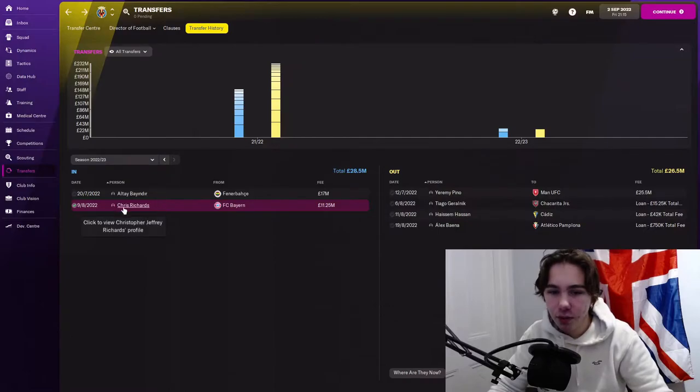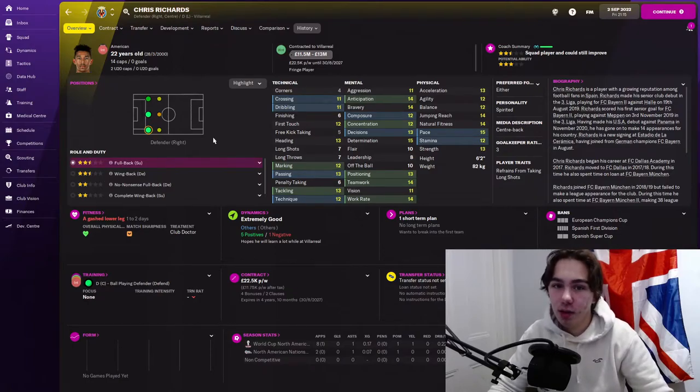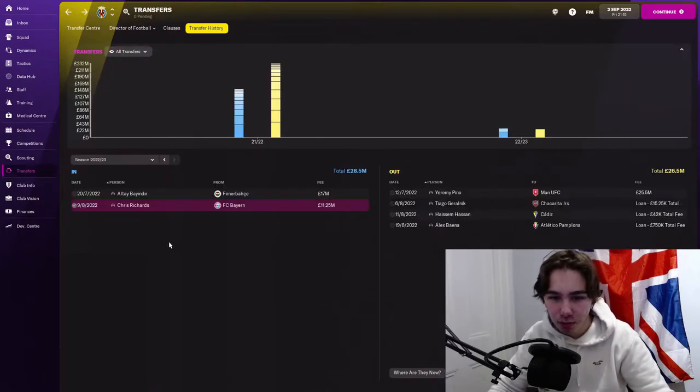To finish off the signings I got Chris Richardson, who can cover across the back three to a decent level at a good age. It was just because we were a bit thin across the back line — we had a couple of right backs, but that right back was also our main centre half, so players were covering other positions. I just wanted someone decent in all of them. 11 million for him, which is quite a lot for how good he's not, but I was happy to pay it.